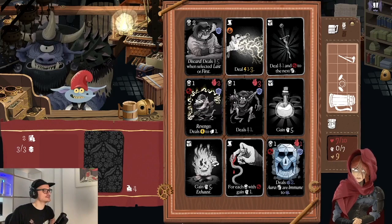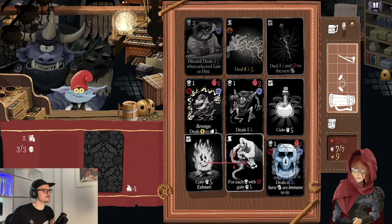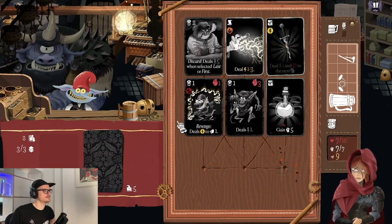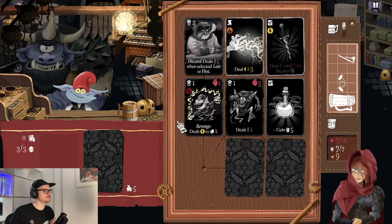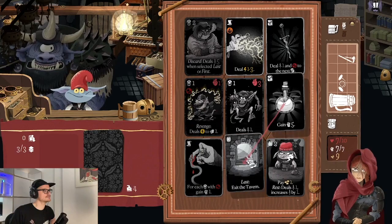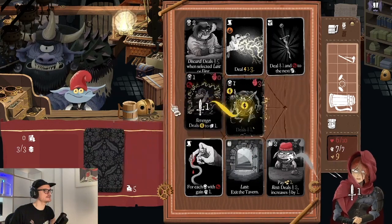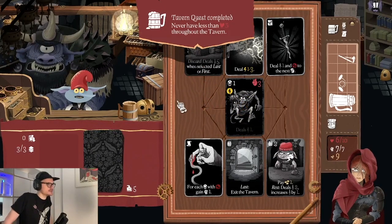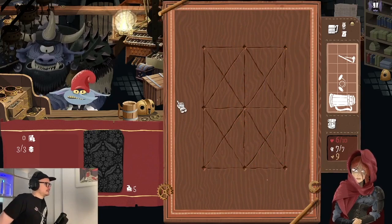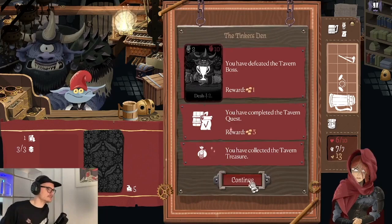Two more cards left, so let's just do this. These guys get damaged, and we basically just leave the tavern. The tavern quest is also completed — never less than three hearts throughout the whole tavern. That's the second tavern completed. We've gained a lot of gold in this run.